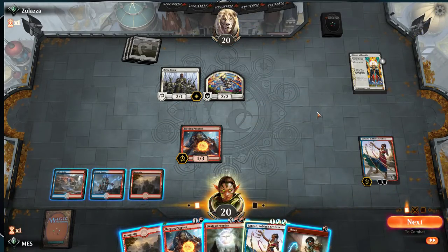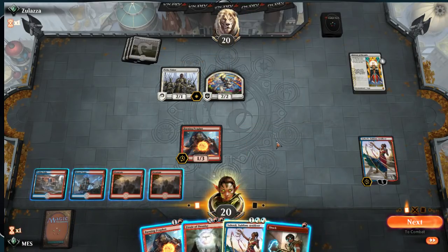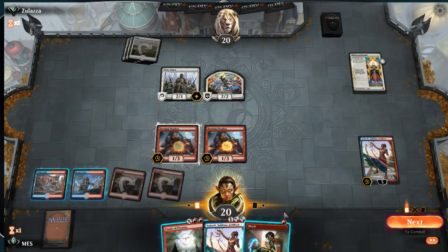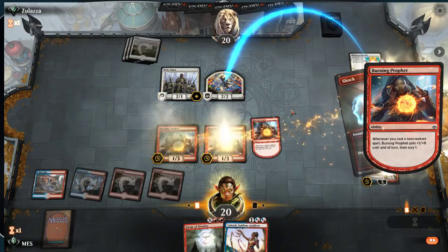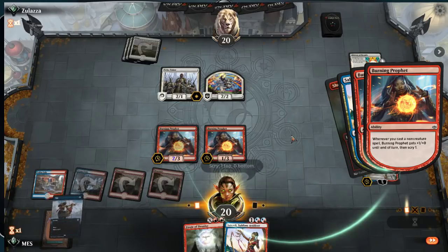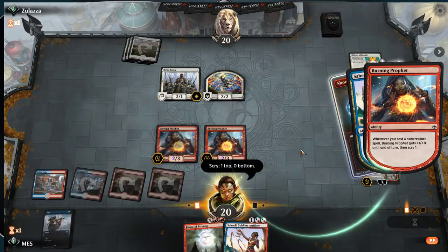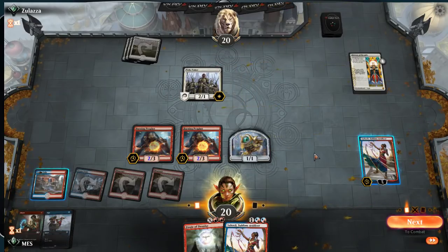Now we're just looking for any sorcery. As predicted — History of Benalia. So now I want to see if there's a way to protect against Benalish Marshal. I think I'm just going to shock the token. Burning Prophet doing a good job keeping Saheeli's loyalty high. I'm just going to play this land — we generally want like 4 or 5 lands with this deck. We're still not doing that much but we're not falling behind on board, which is nice. I like Opt — it gives us a chance to find a sorcery and it's another instant to put in the graveyard for a second finale.